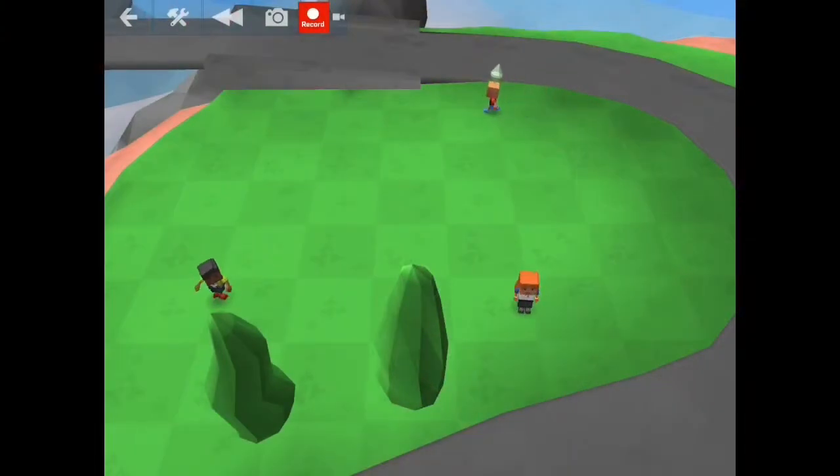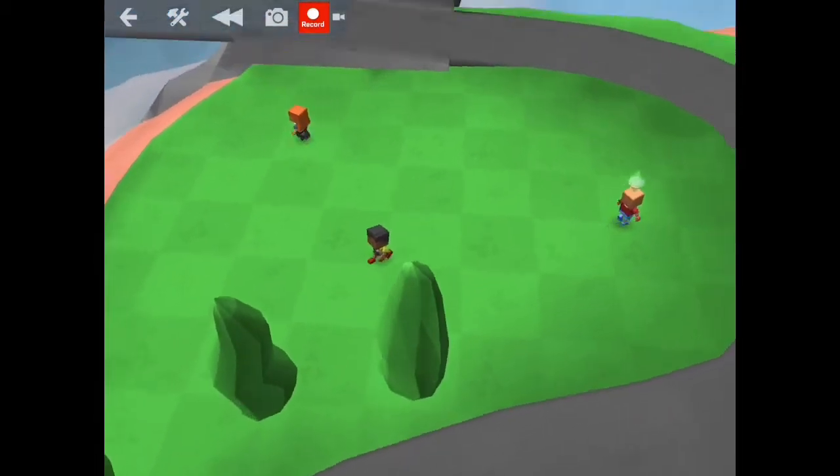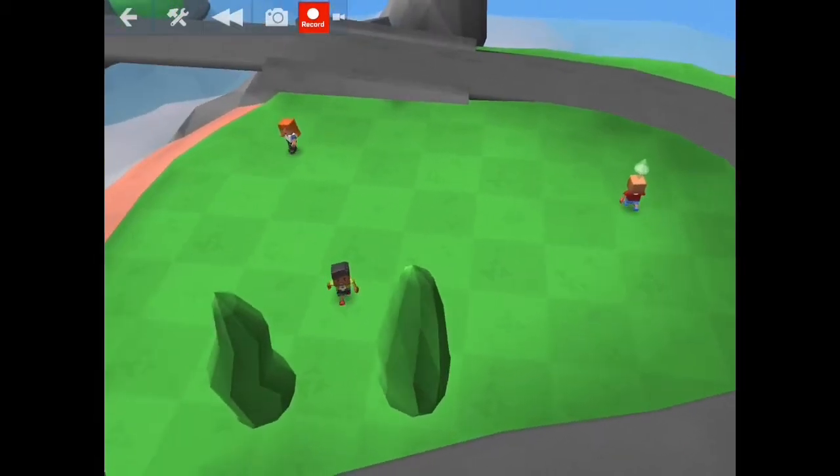Hey there builders, it is Dajawi here with another episode in my Blocks World Decoded series. Today I am going to be showing you how to get your little blocksters to walk around kind of like these guys are — a little bit at random, with a bit of the AI portion. This video is not going to be very long because this really isn't very challenging or complicated. So without further ado, let me show you exactly how I do this.